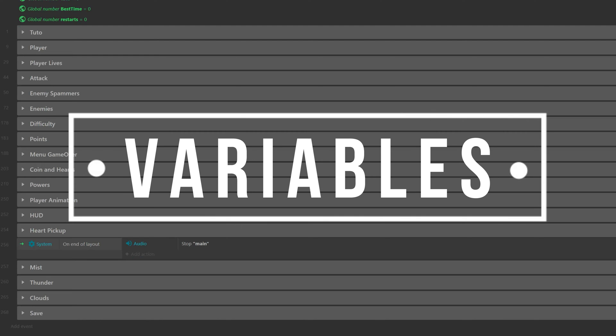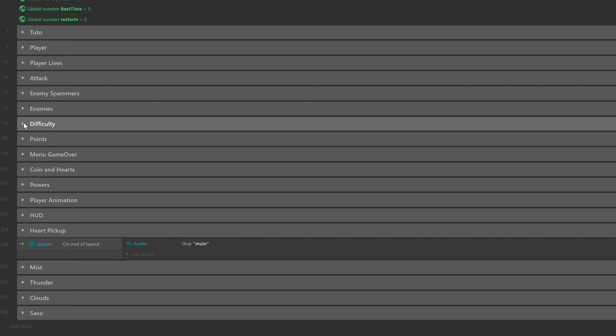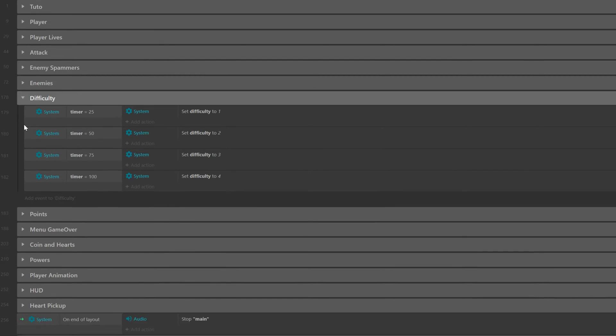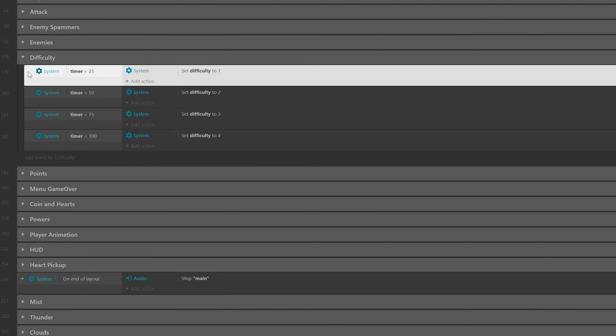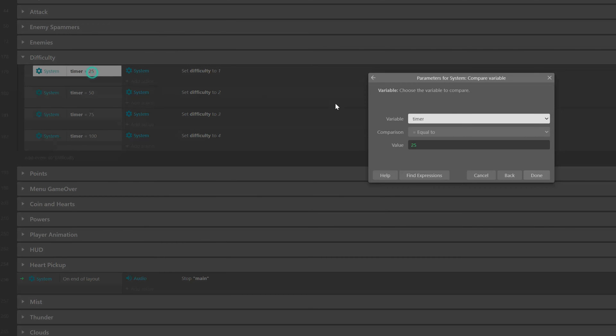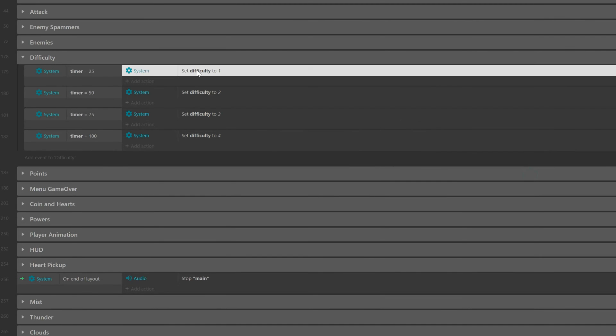Now you might be wondering how the game knows when to increase the difficulty. That is handled with the next event group. Here we have another variable called timer, which basically counts how long the player has been playing. When the timer gets to 25 seconds, we increase the difficulty by 1 point.